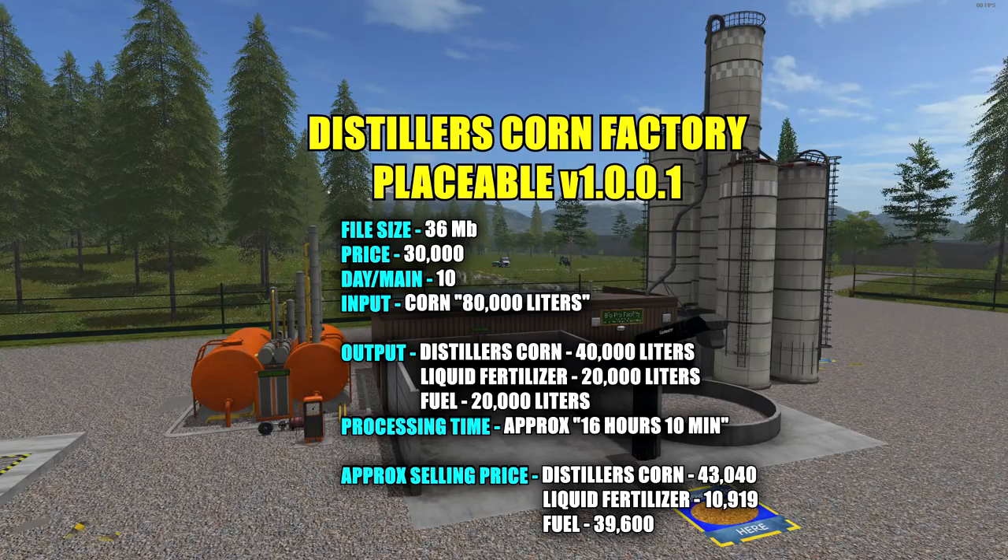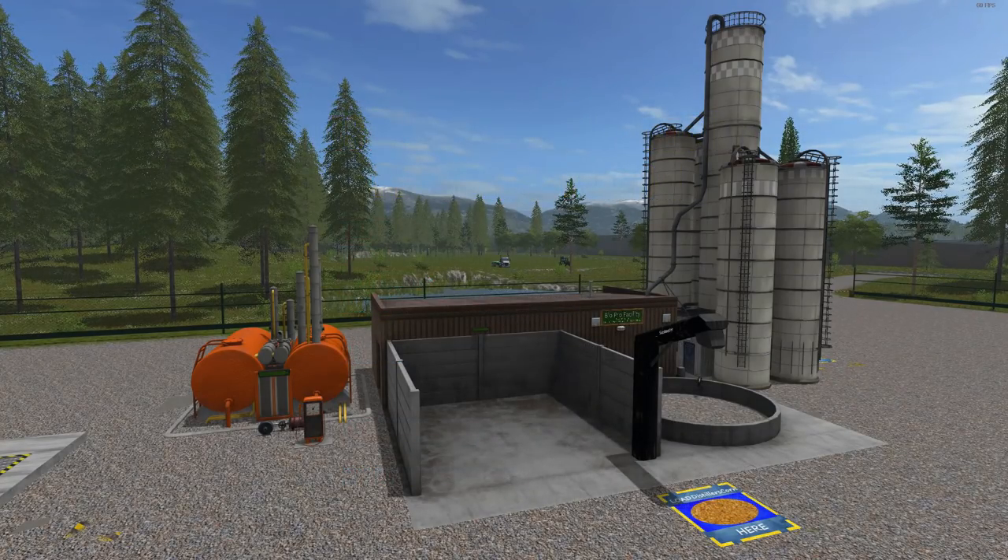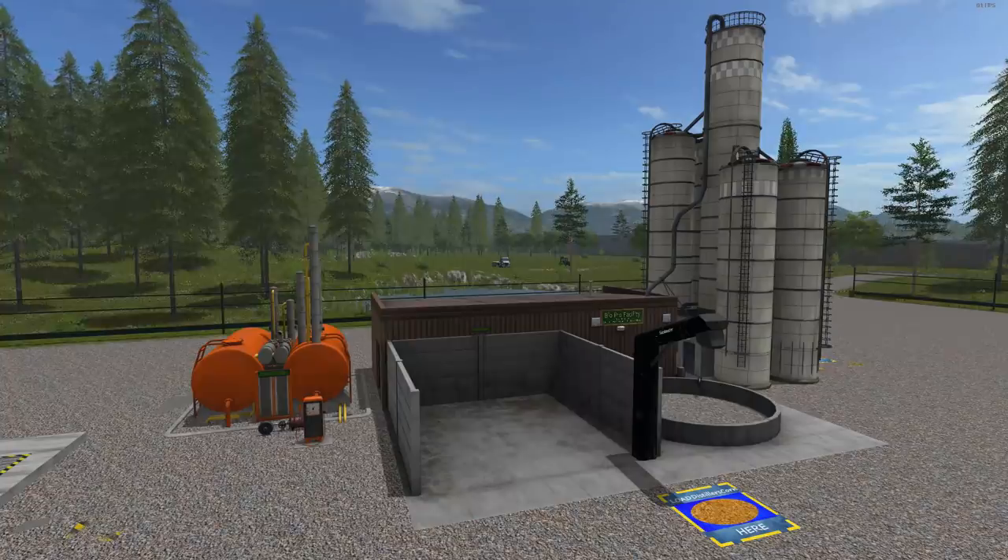You put in corn — it holds up to 80,000 liters — and it makes distiller's corn at 40,000 liters, plus liquid fertilizer and fuel at 20,000 liters each. When sold it comes out to a really good price, but it's going to depend on the map you're on and what the prices are set at on your selling screen.